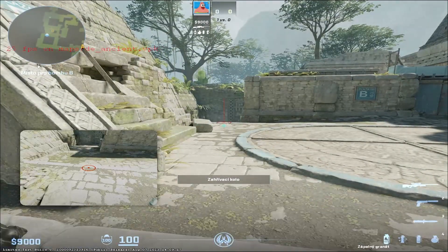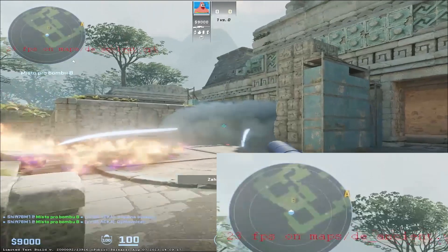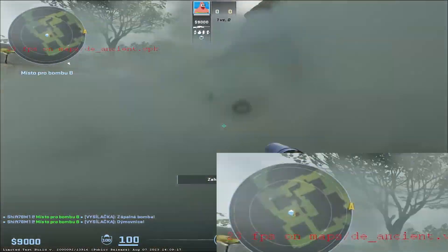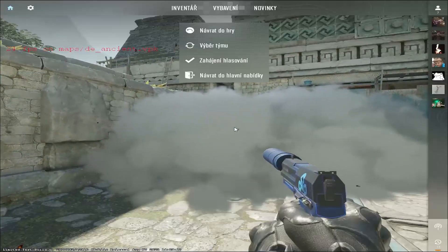So let's try some action on site. Let's throw some mollies and smoke, try some shooting. 25 FPS — that is horrible. Like I can imagine someone spraying on me with an AK, and I would probably get destroyed just because I have low FPS.